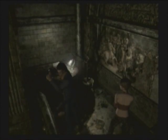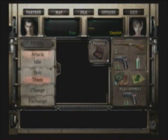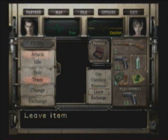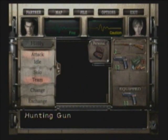Alright everybody, I'm back for more Resident Evil Zero. I'm going to drop the ink ribbons because I don't need them right now. I'm gonna have Rebecca leave some of her healing items too.